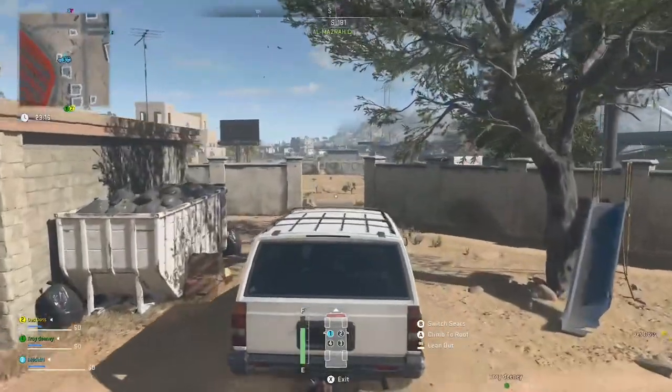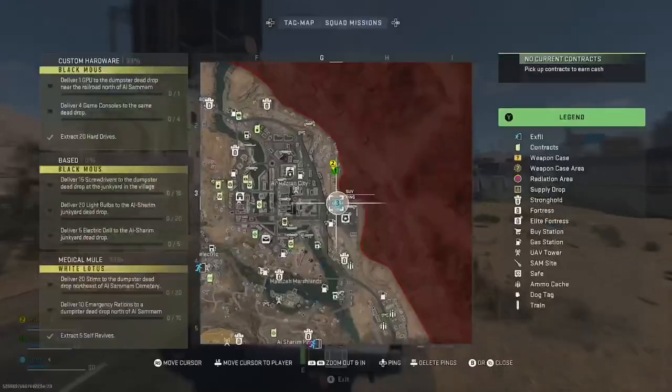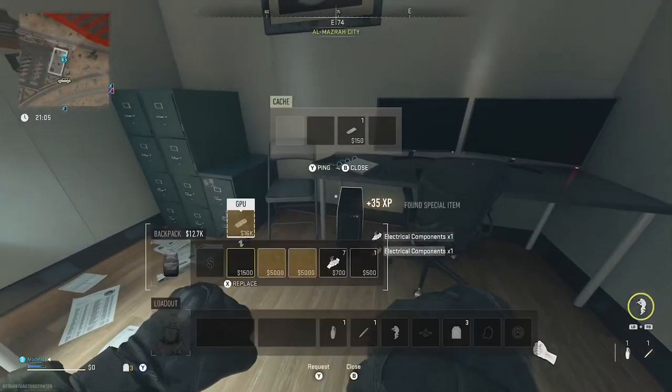What is going on guys, welcome back to this video. You were probably struggling to find a GPU like I was — it's not an easy thing to find. Head to this building here, it's next to the police station. You're going to smash every door in and basically check every single computer.